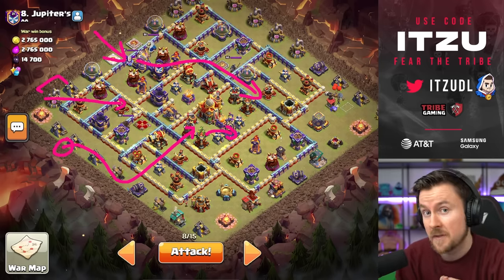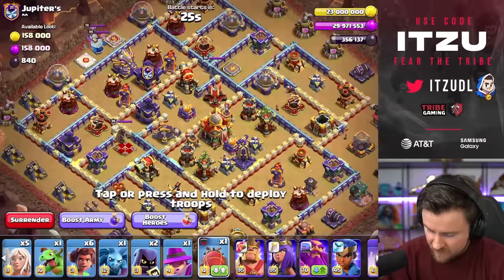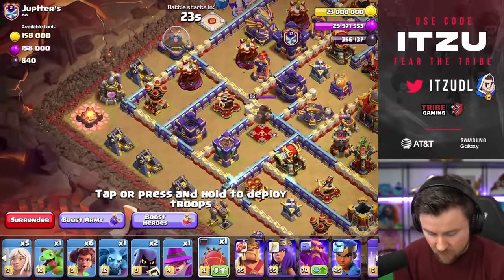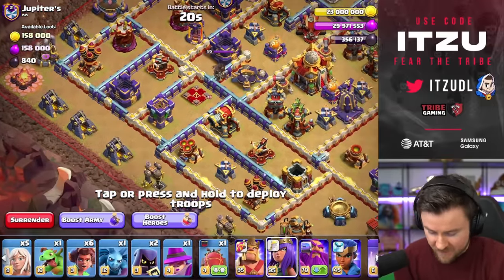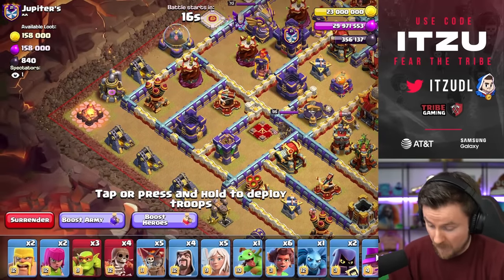Let's dive in and get another 3 star! Okay, we're starting with the blimp, starting with my Queen to hopefully tank some damage and then all the way to the other side. This is going to be ambitious, but we will make this work somehow.